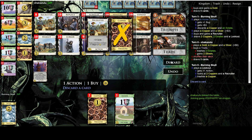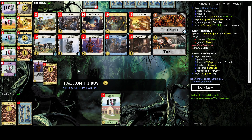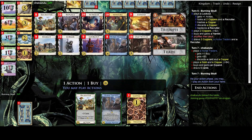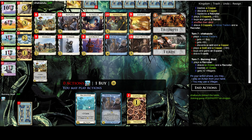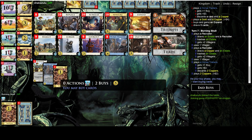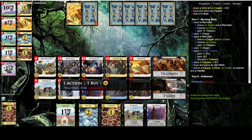Let's trash another copper. I might want to get the Lurker but that will come a bit later. Let's get the Hamlet now. Opponent gets an Expand. Let's trash this Estate and another one, and it's about time we get the Old Witch because it draws cards and also gives out curses.